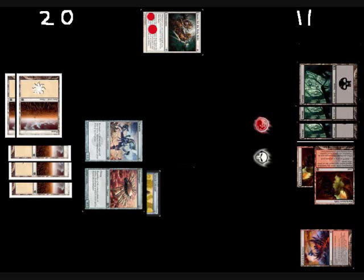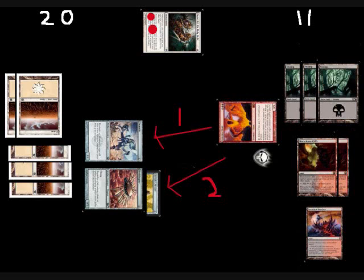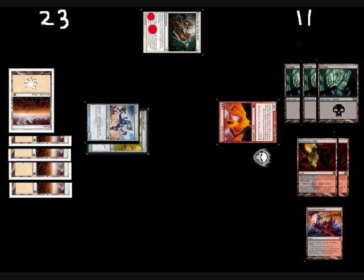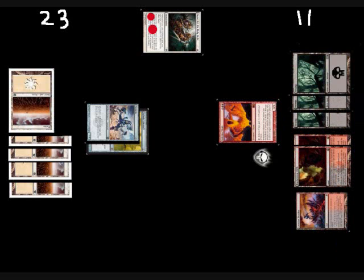I play a Swamp and then play an Inferno Titan. When Inferno Titan enters the battlefield, he deals three damage to one to three creatures or players. I deal two to the Ornithopter and one to the Memnite. Because the Ornithopter dies, he gains three life, so he goes to 23, and I pass the turn. He then plays another Memnite, so there's now three counters on his Quest. He equips the Staff onto it and passes the turn.